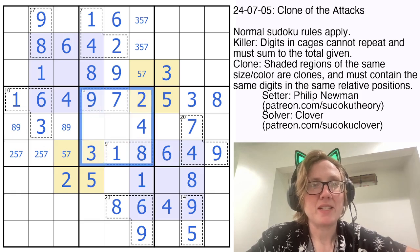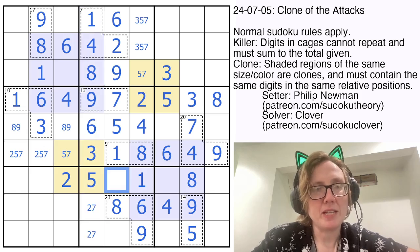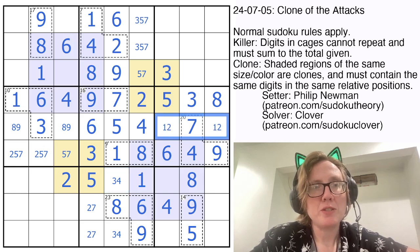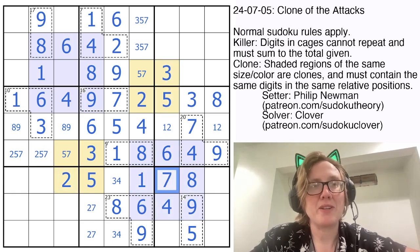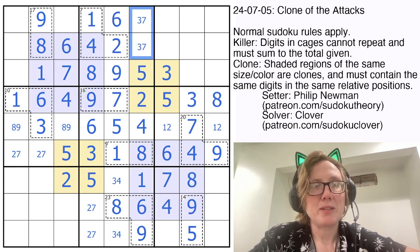Looking at the center 3 columns: to finish column 6, these cells will contain a 1 and a 4, and we know the order. That tells us this cell is a 1 because it is cloned from over here. That 1 resolves this 3 and resolves this 1. That 1 here resolves another 3, which tells us this digit is a 6. I'll clone that over, and on top of that it tells me this is a 3 — also confirmed by ordinary Sudoku. To finish this region, I need a 5 and a 6. There's a 6 there already, so that's my 5. Looking at the bottom right clone, that digit can't be 1, 2, 3, 4, 5, 6, 8, or 9 — so it must be a 7, which resolves this into a 5, and this becomes a 3/7 pair.